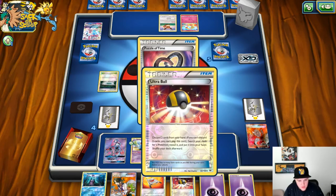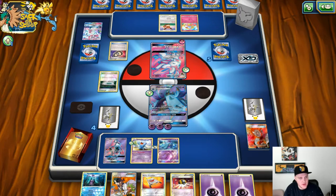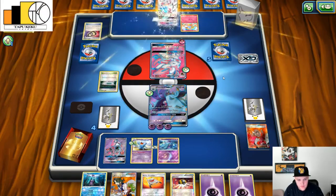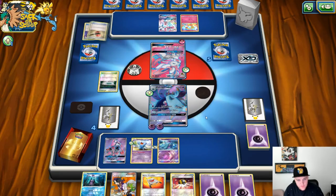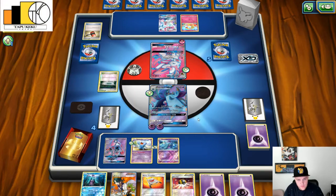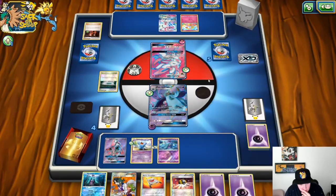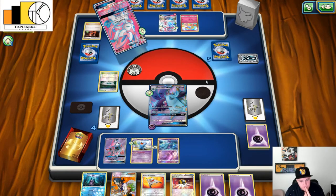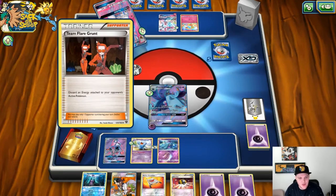So now I'm going to Ultra Ball for a Marill and then send it back in with Rescue Stretcher, because we're going to go for another Volcarona just in case. He played Teammates — grabbing the Crushing Hammer and Sylveon. He wasted three or two energies. I can't believe it — I am out of luck right there.